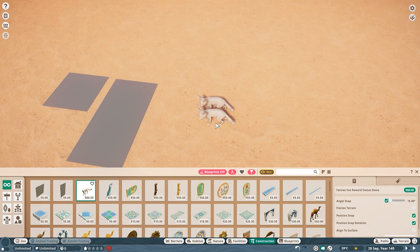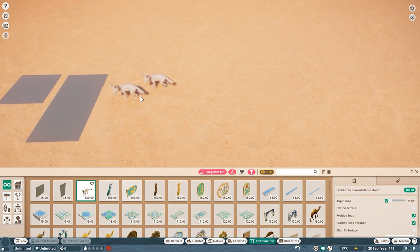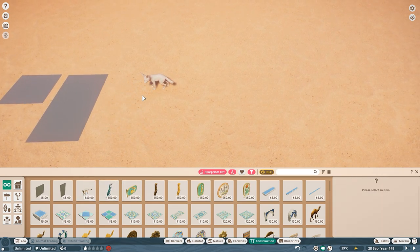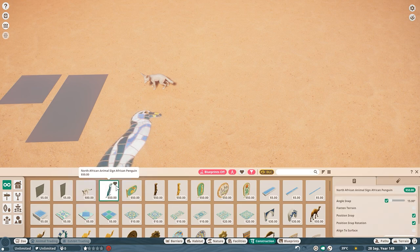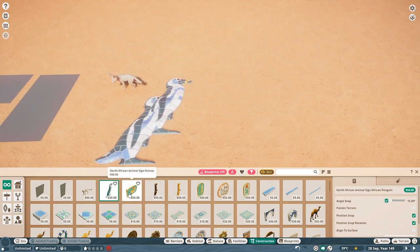Then we have the reward statue for the Africa pack scenario. I haven't played it, but the fennec fox — I'm going to have to say this again — I like the modded version of the fennec fox more than the Frontier version, because the modded model is a lot fluffier. I just love fluffy animals. But yeah, that's the statue you get for finishing the scenario that comes with the pack.